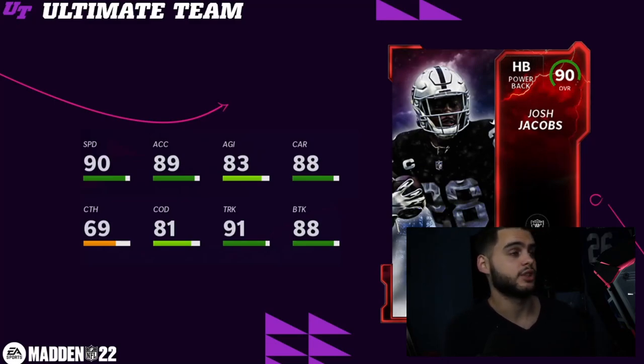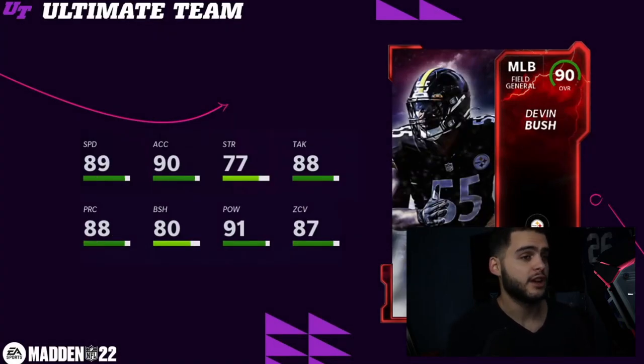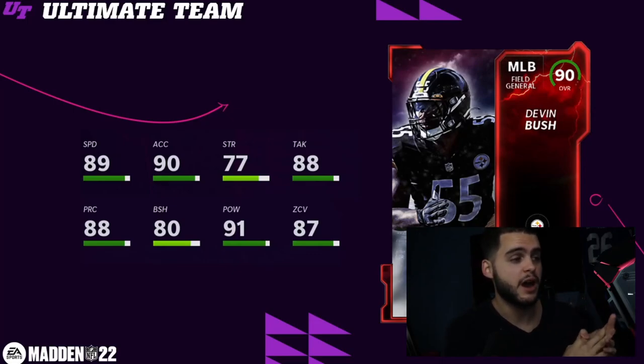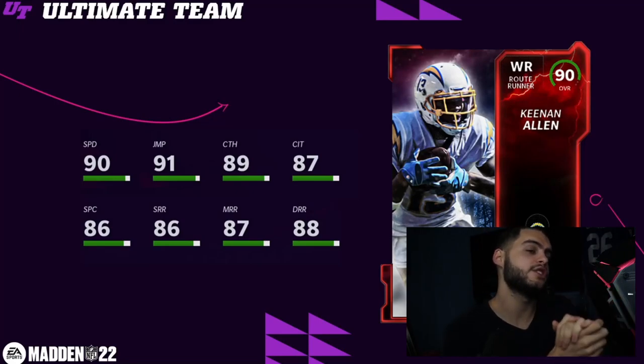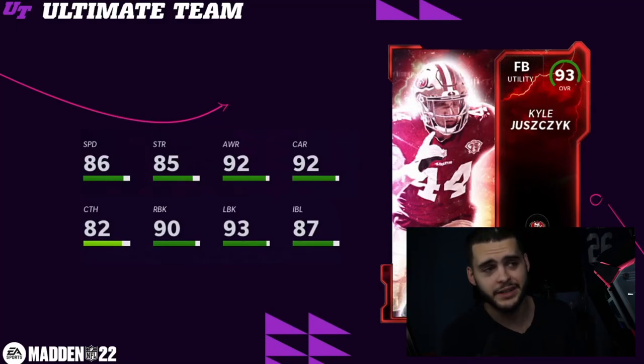Josh Jacobs, 90 overall halfback for the Raiders — 91 speed, actually a really good card, though I think the James Robinson LTD is better. Everson Griffin was revealed yesterday — probably one of the best free 90s to take; 90 power move and 88 speed powered up, making him one of the better speed-power rushers in the game. Devin Bush is another good free 90 if you use middle linebackers — 90 speed, 91 acceleration with 92 hit power, 88 zone, 81 block shed, 89 tackle, 89 play recognition. Keenan Island's card is crap — he doesn't get the 90 route running thresholds, so without 90 speed and 90 route running he's not really usable.